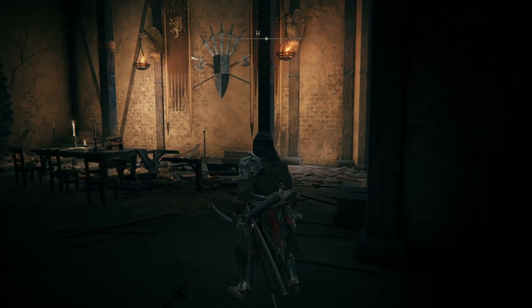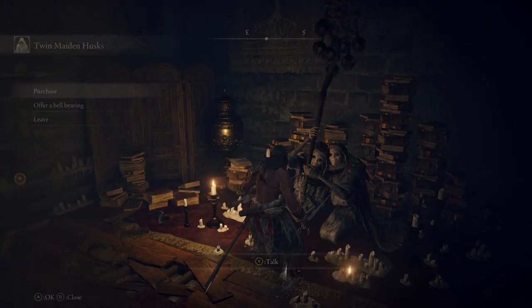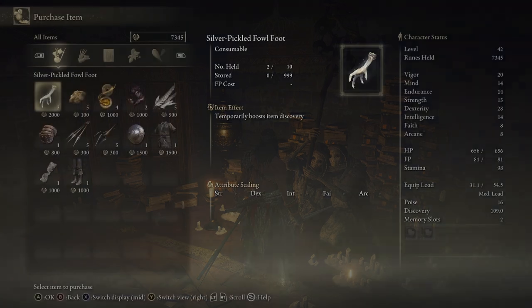If he's still here for you, you can go ahead and kill him and he should drop Gostoc's bell bearing, which you can then give to the Twin Maiden Husks in the Roundtable Hold and they'll allow you to buy certain items.